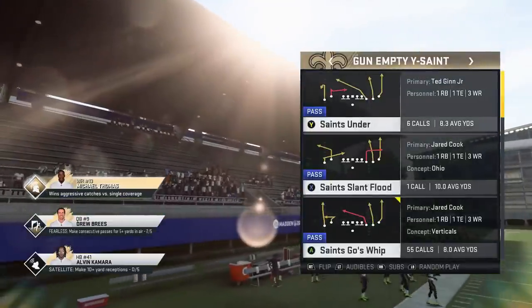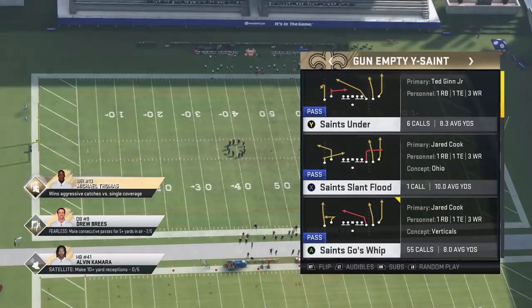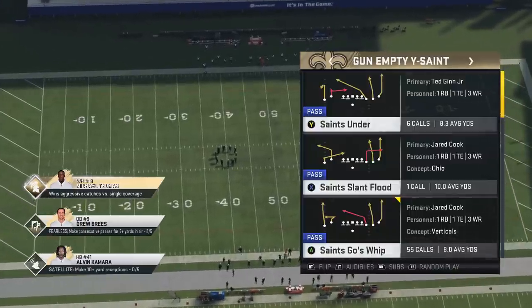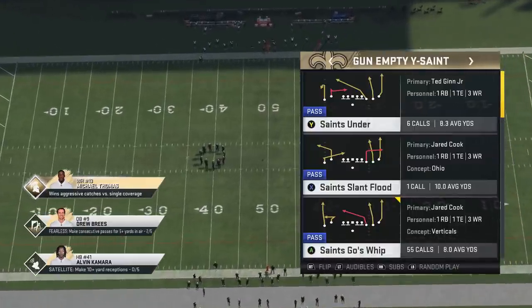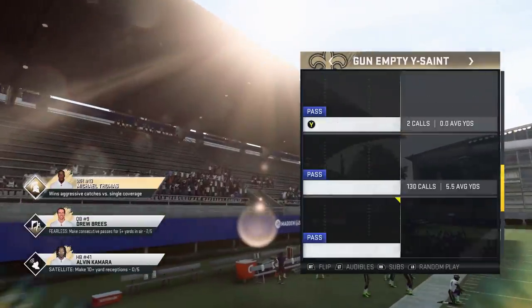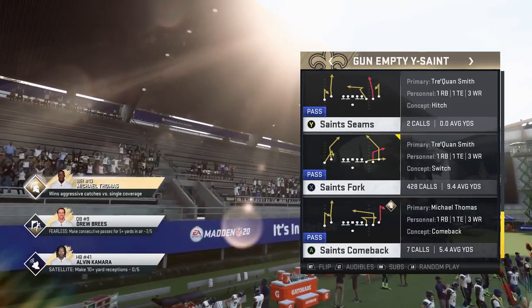I'm going to show you some of those plays today. The plays I'm talking about — there are two right now in front of you — the Saints Under and the Saints Goes Whip, out of the Gun Empty Wise Saint. I'm in the Saints playbook, if that's not obvious. I've put out a lot of plays out of this formation in the past.